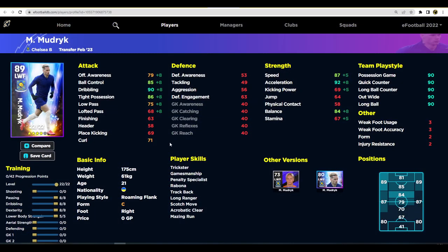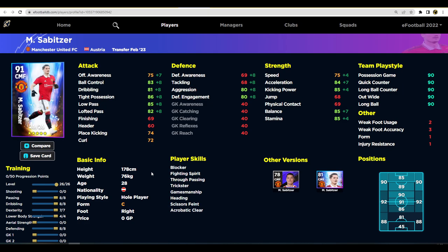As a straight-up winger Mudryk is pretty decent, but as a super sub he is a monster. I'd build this card specifically for bringing him on as a super sub - you've got pace, dribbling, and shooting to focus on. You don't need to worry too much about his dribbling once it's at 80. You don't need to worry about passing since you're using him as a direct long range curler - you can get 80 curl, cutting in from the left and shooting right, similar to how Neymar plays.